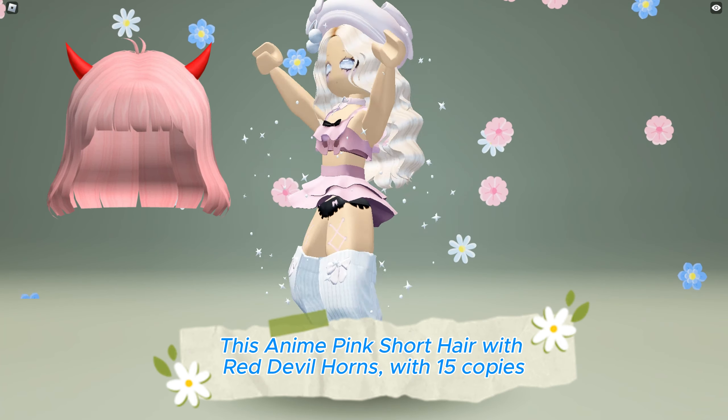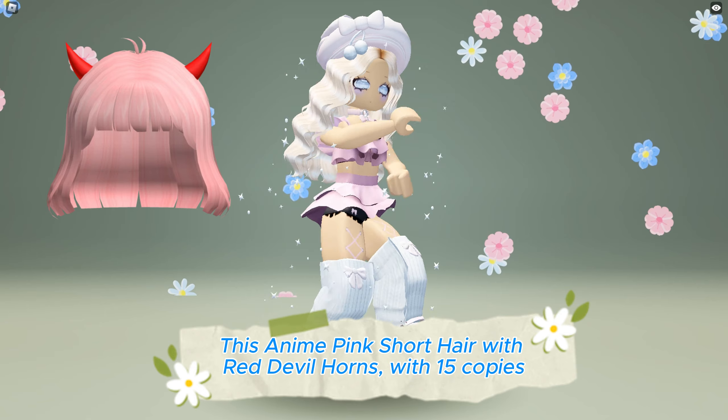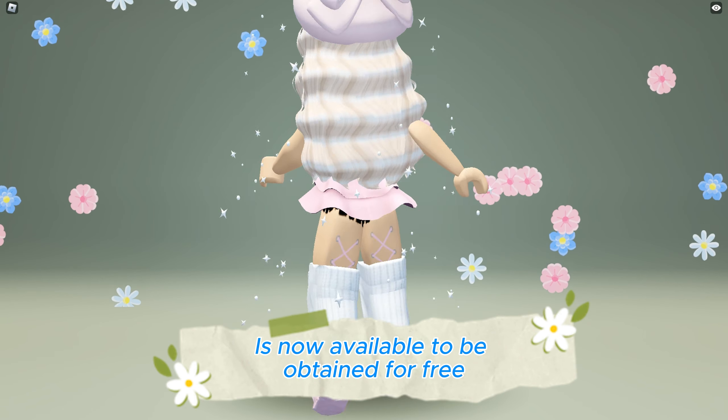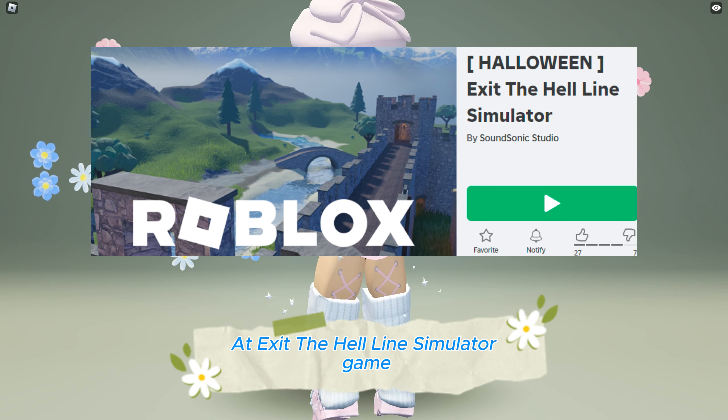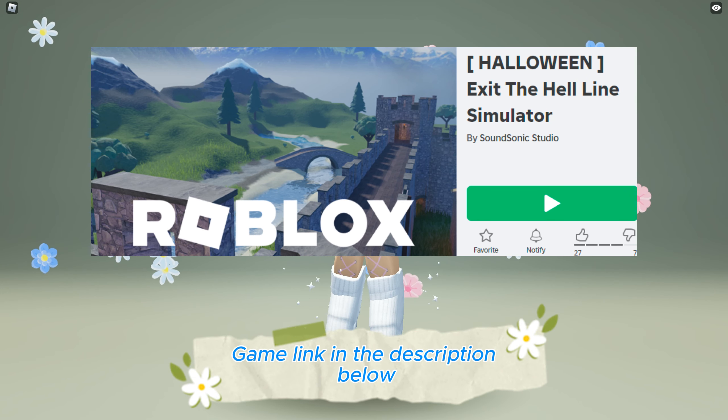This anime pink short hair with red devil horns with 15 copies is now available to be obtained for free at Exit The Hell Line Simulator game — game link in the description below.